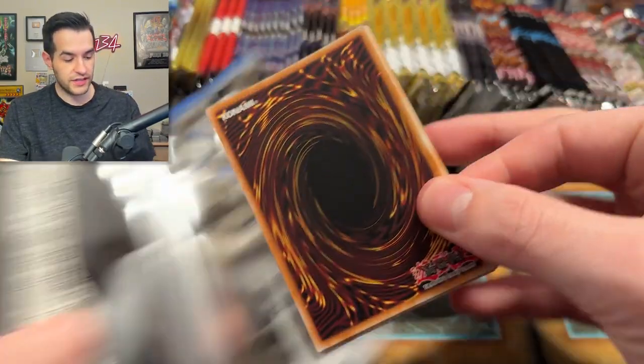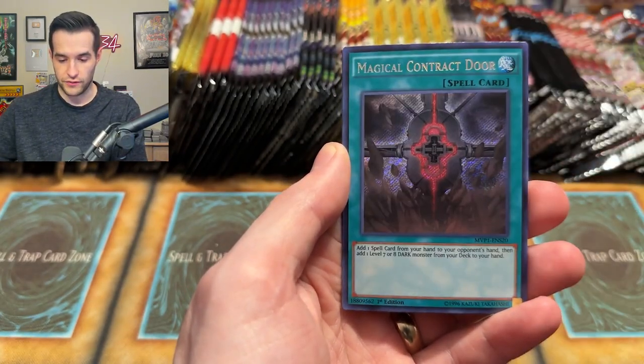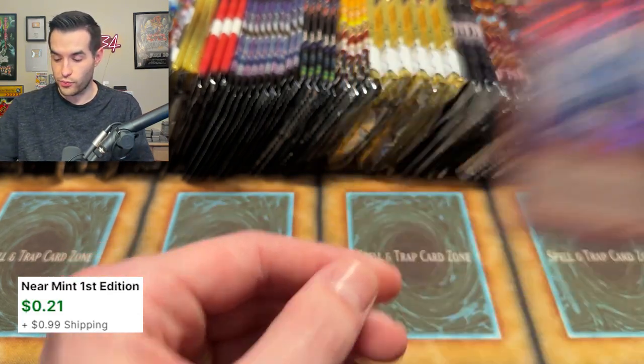We have a Movie Pack Secret Edition coming up. I haven't opened a lot of these recently, but they have some pretty cool cards inside. Secret Rare — Dimension Mirage. They're all secret rares, by the way. We've got the Dimension Reflector, Magical Contractor, the Garagil, the Cubic King, and the Endora Doomvolt, the Cubic Emperor. A bunch of cubics — nothing too crazy though.